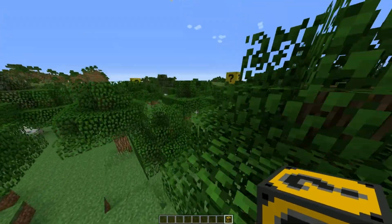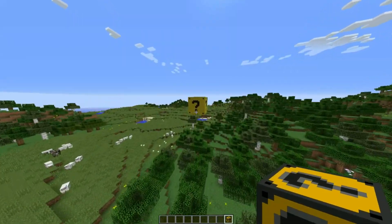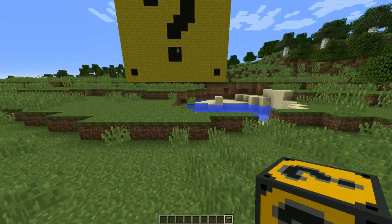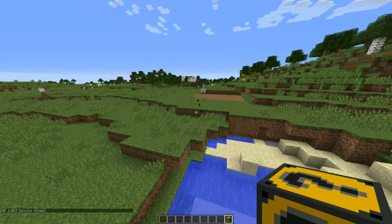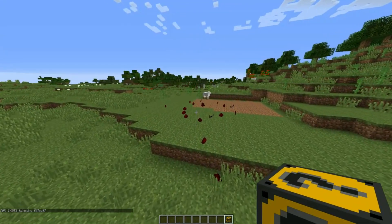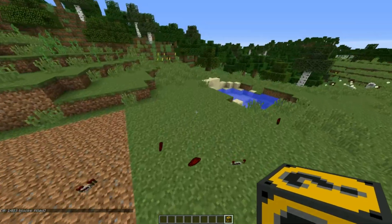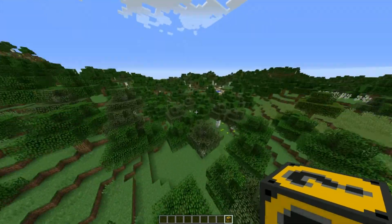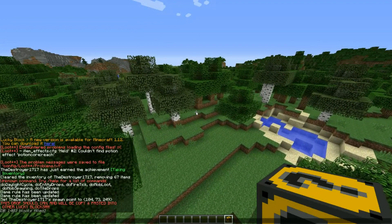Let's first investigate what this is over here, because I'm assuming these things can spawn in the world naturally with this Lucky Block installed. Since we are in 1.8.9, you are going to need the Loot Plus Plus mod to function with these Lucky Blocks. 1403 blocks filled — so I guess those things just spawn in your world, like the Giant Lucky Blocks. That can happen. Interesting. We'd have to get back to my platform.